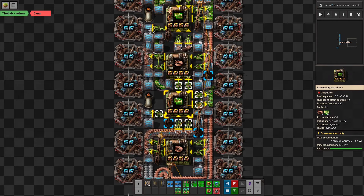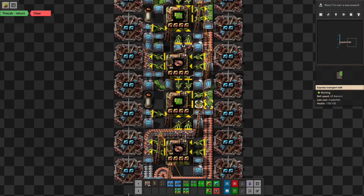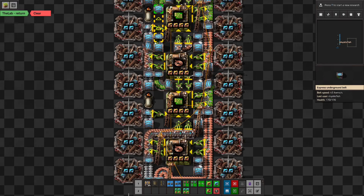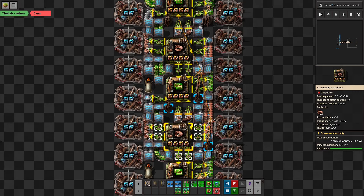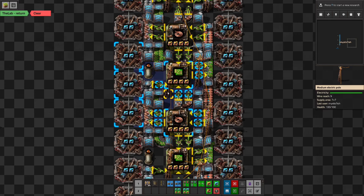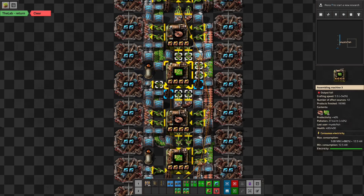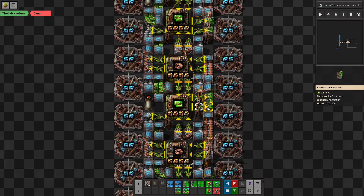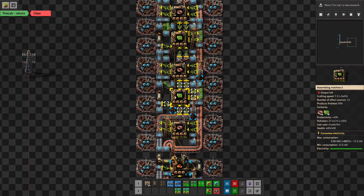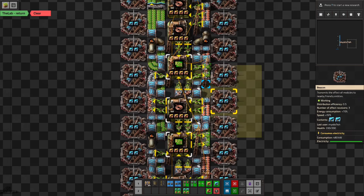Let's talk output. The first green circuit assembler outputs on this belt, which runs into this underground and then bends up to go up the inside channel. We're going to end up with a full belt of green circuits, so we need to populate both sides of the belt — this is populating the left side. Similarly, we're doing a belt trick to send the copper cables up here, with some underground work to jam extra stuff in. This one outputs on the belt, goes underground, and comes on the other side, so these two assemblers are producing on opposite sides of the belt for balanced production.